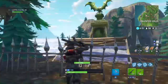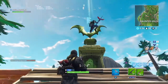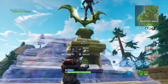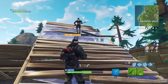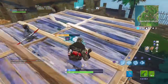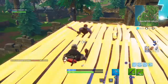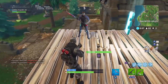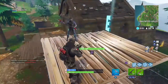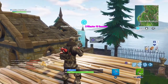Our next one is going to be at Haunted Hills. Here's some gameplay I did with another guy — I was going to kill him, but I was being a little nice. He needed to get up there so I helped him build a slant, and when he still couldn't get it I built a flat platform for him and he was able to get it. This one is at the graveyard in Haunted Hills, usually where the chest is, and it's pretty simple to get. It's on the north side of Haunted Hills.